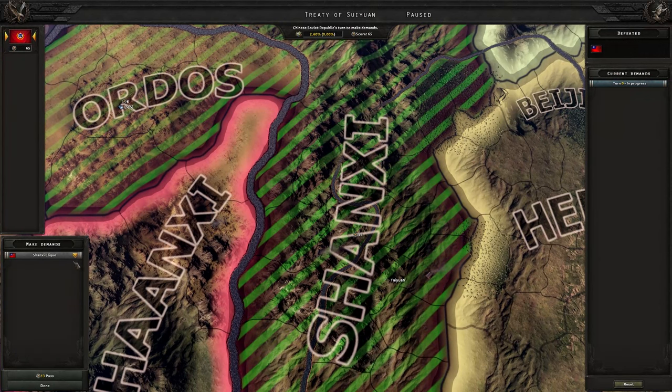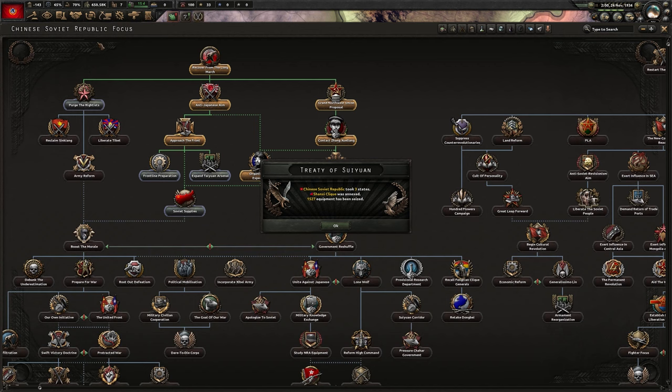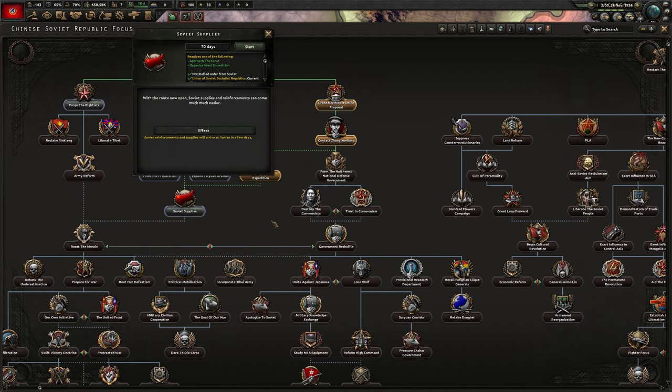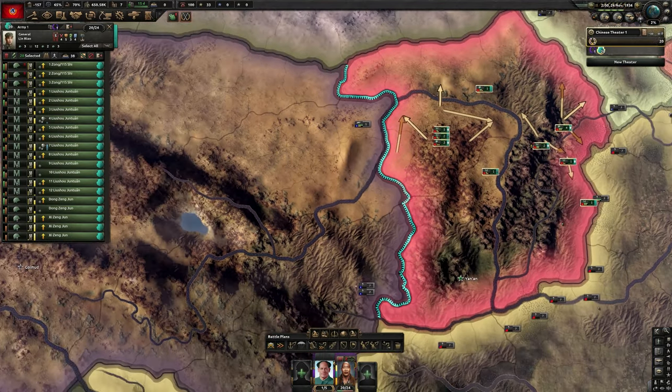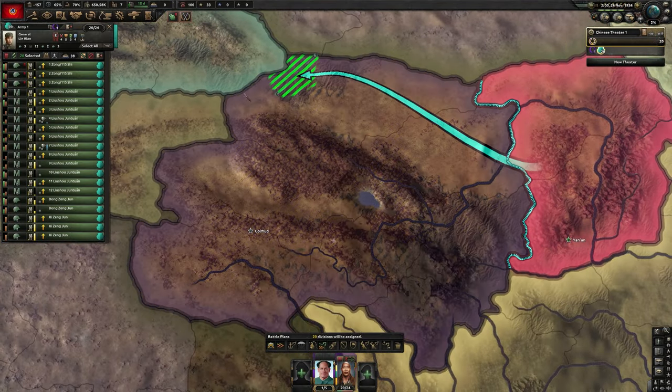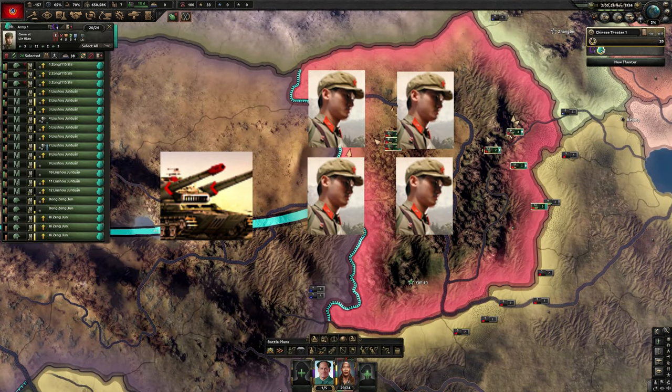Alright, there we go — capitulated them. Rather boring war. You kind of just take tiles and it takes forever because it's mountains. So now we're gonna go for Soviet supplies because it gives us free artillery and free infantry equipment, along with a tank division. But it's like one tank battalion and four infantry battalions, so it's really weird.